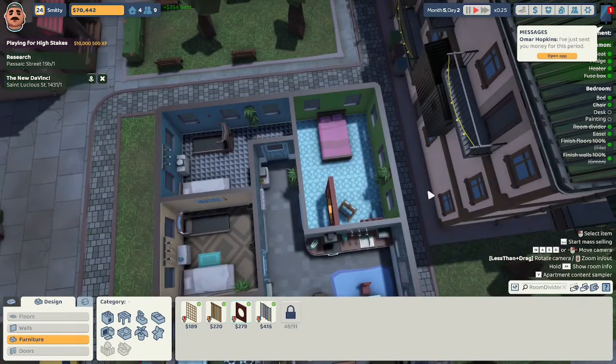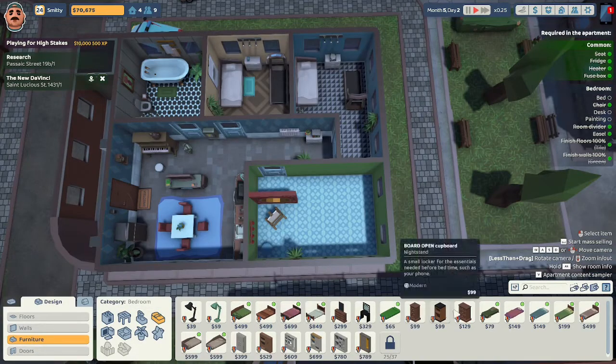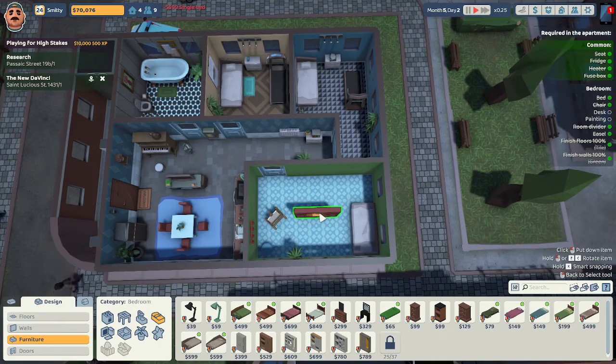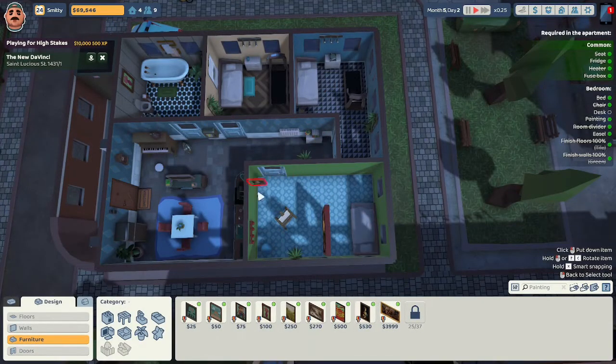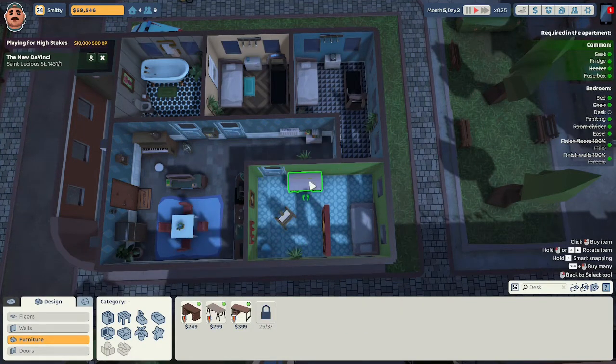Omar Hopkins sent us the money for the period — thank you, Omar. I'm selling this bed; they seem to be a single person so they don't need a big bed. I could move this divider this way so it divides the room in half. The research for Ellie Callahan is complete — she likes classic literature. We'll do Miss Gorgeous in here, put Miss Gorgeous over here. We need a desk; we'll do this desk — it'll be like for holding painting things and items.